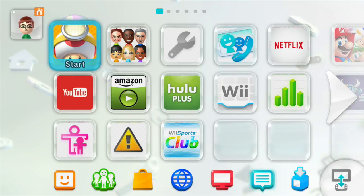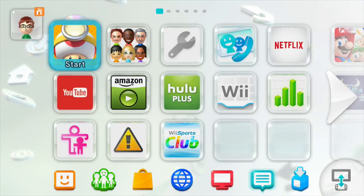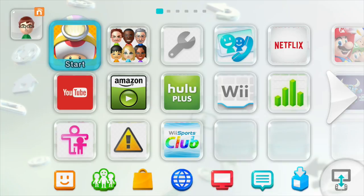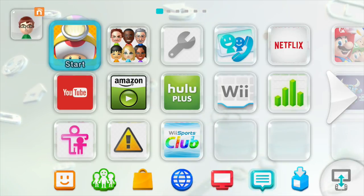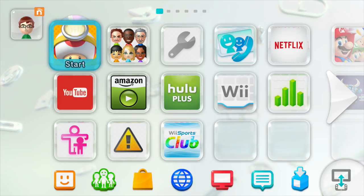Hey guys, welcome back to another episode of Games and You. This is our brand new playthrough on Captain Toad: Treasure Tracker. This game just came out today, and with me is Miles. Say hi, Miles! Hi! We're playing — I'm actually kind of excited for this game. We've been playing Sonic Boom and now we're gonna play a good game. Do you want to get started? Yeah, let's get started.